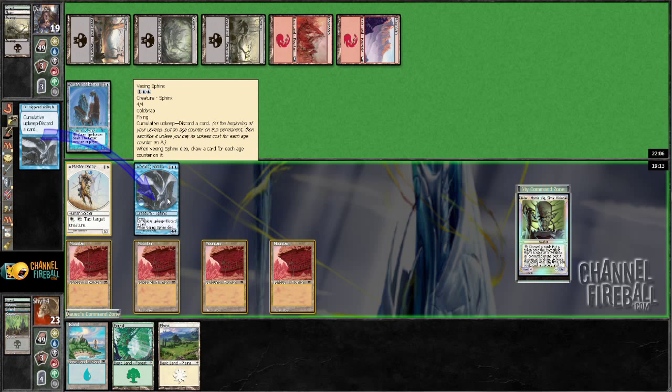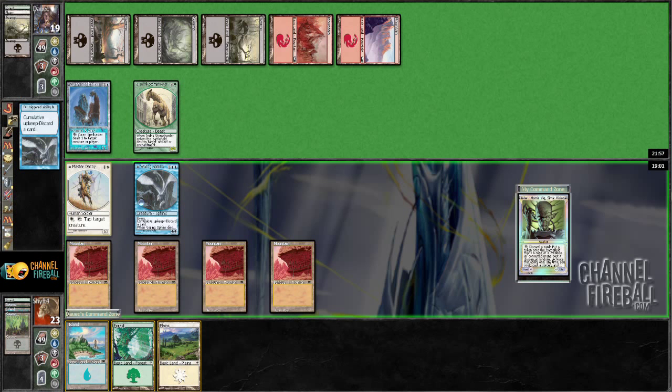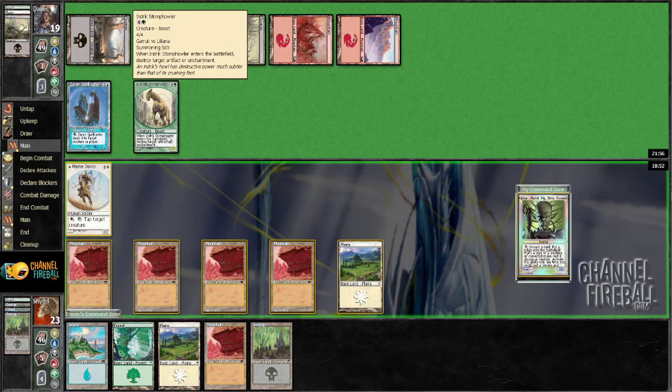So now I can discard two, but that wouldn't work out very well because then I'd still only draw three next turn and I don't have the mana for the decoy. So I just have to let it die right now. Basically, the extra card is more important than the four damage. Time to play Planes. I think I'm actually going to make a four drop and tap Stomp Howler.